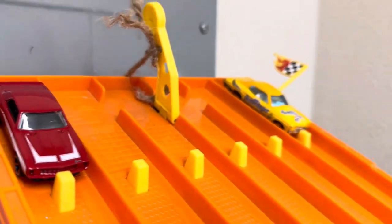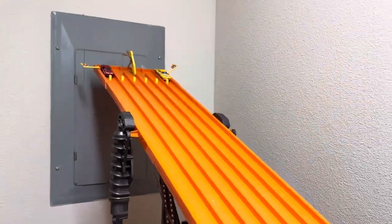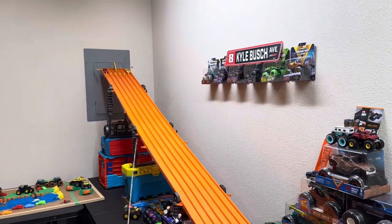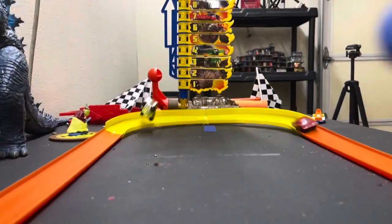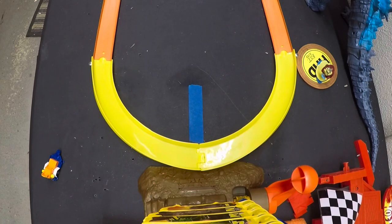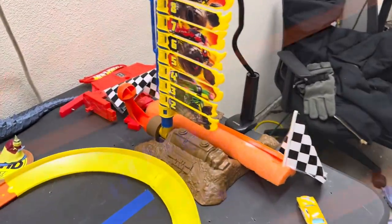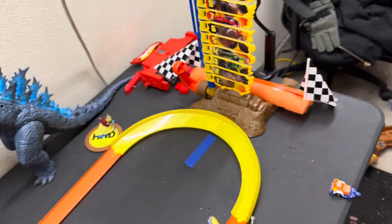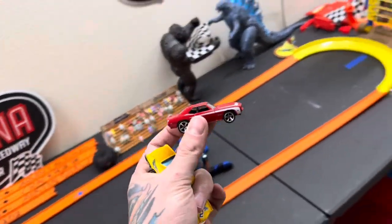First up: the Chevelle versus the Camaro — a couple of bow ties ready to do battle, one and done. Oh my goodness — an early elimination for the Chevelle! An interesting turn of events: the Chevelle triggered number one and eliminated himself, looks like he rode the rail right there. The Camaro stays on the track and moves on.